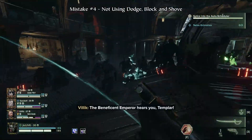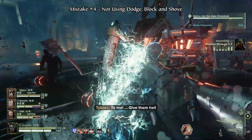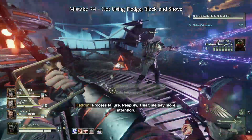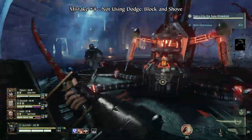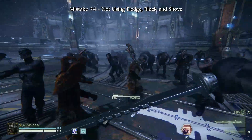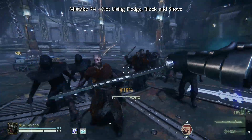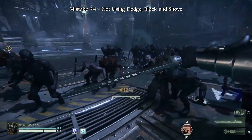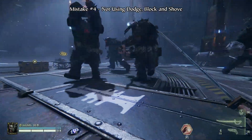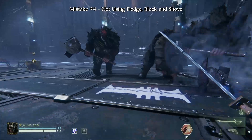Dodging and blocking are incredibly powerful defensive and offensive tools to have at your disposal, and not using them makes surviving significantly harder. Blocking attacks can send your enemies reeling and open them up for counter attacks, pushing can knock enemies away from you and give you breathing room, and dodging can allow you to avoid attacks that would otherwise kill you. You can even slide dodge to make dodging more forgiving.